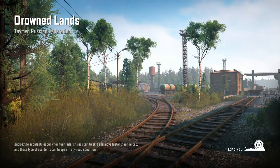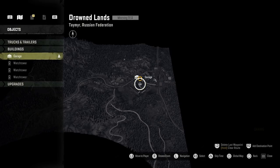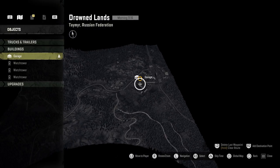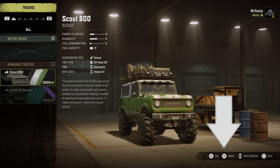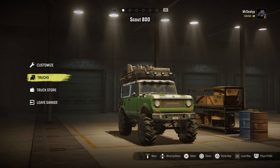I'm now in my garage in Russia. To prove the point, if I click on local map — the paddle, bottom right-hand corner — it will open up: Drowned Lands, Taymyr, Russian Federation. I haven't been on this map or unlocked any of it yet, but I am here on this map. Back in the garage, to deploy this vehicle in Russia I go up to my trucks menu. Customise and leave garage still aren't available because I haven't got anything in the garage itself. I go to trucks, get my scout, and at the bottom it says sell, deploy, move, or back. I press deploy, then back — and that vehicle is now deployed in the garage in Russia. I've moved my vehicle from America, from Michigan, to Russia.